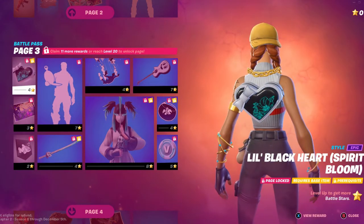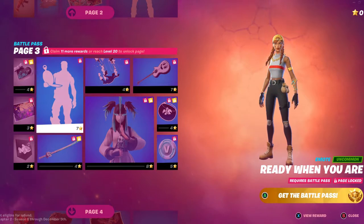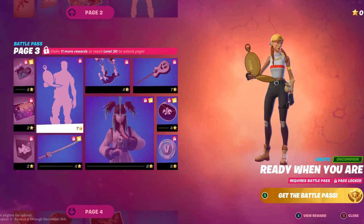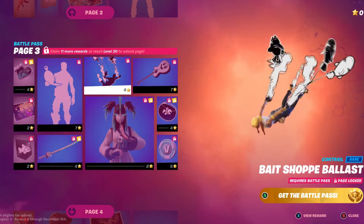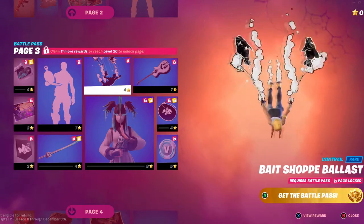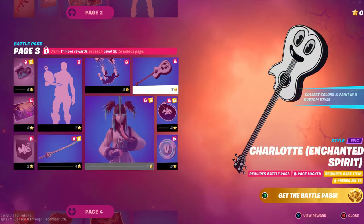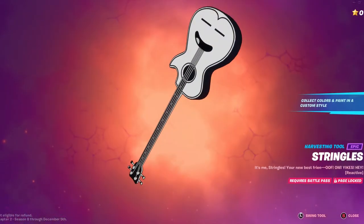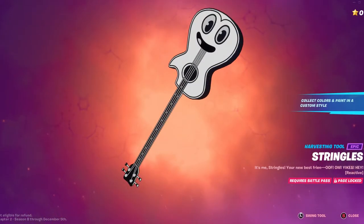We also have the Lil' Blackheart, Spirit Bloom, Ready When You Are Emote — as you can see it's just literally a ticking clock, that's all it is. Let's check out the Pickaxe real quick — it says it's reactive.